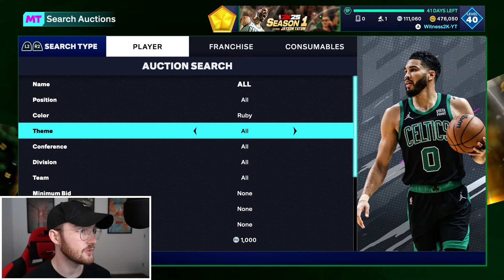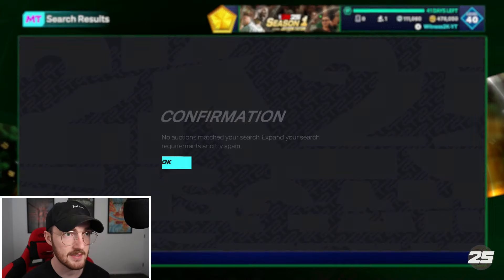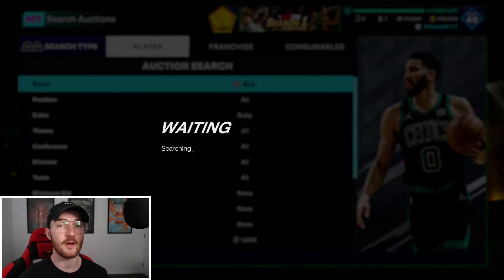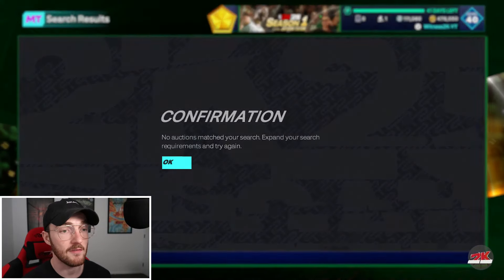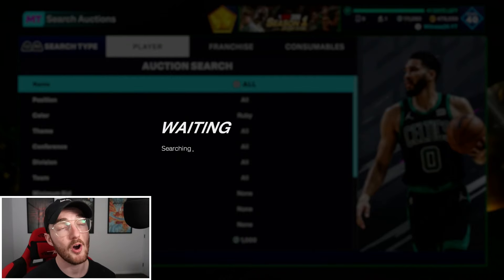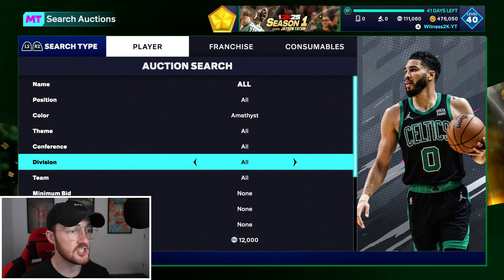The next filter we're using is cheapest ruby. The cheapest rubies at the moment are 1,500 MT, so set the color to ruby and drop it down to a maximum buy of 1,000 MT. Any ruby that pops up for 1,000 MT or lower is what we want to snipe — you can profit 500 MT minimum on each one of those snipes.